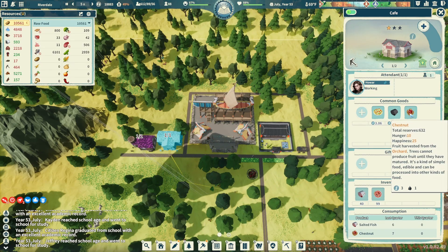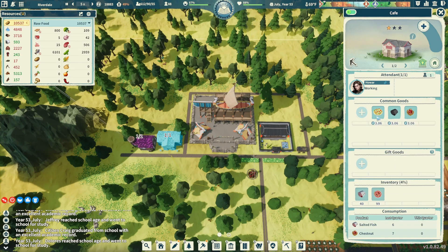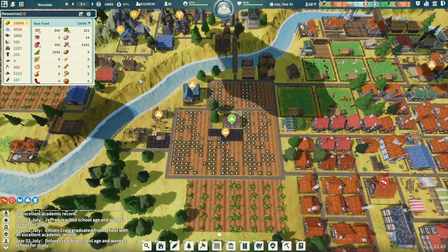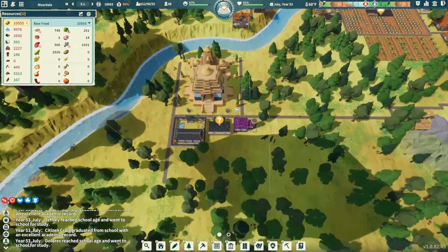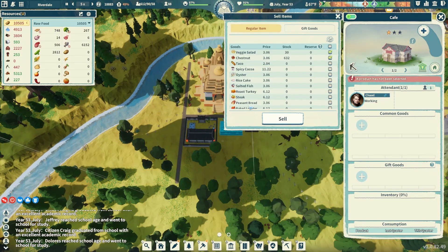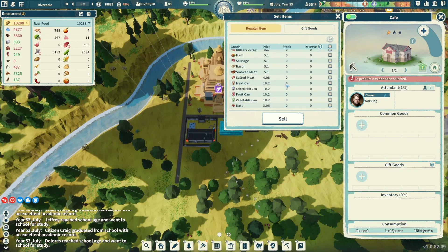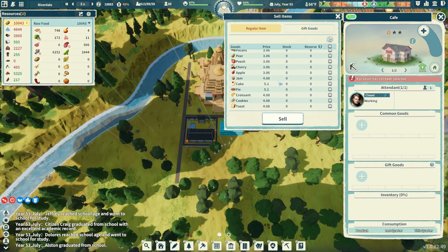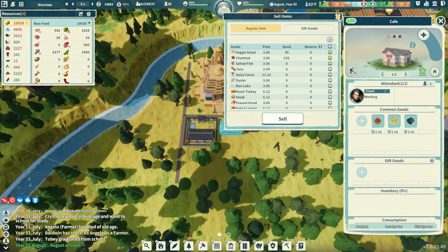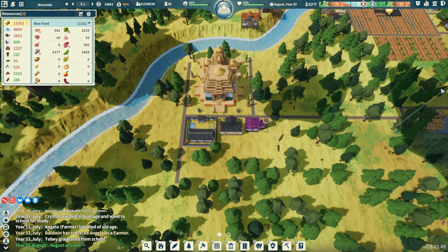We can see in the cafe that chestnuts are still utilized — perfect, exactly what we want. They also have veggie salads and we're eating those everywhere around town. July means we'll be harvesting soon. We should come over to our sun temple and set up the cafe — I'll do similar things: veggie salad, salted fish, and chestnuts — a bizarre collection but it's what we have. We can buy some apples or other things once we get better reputation with Carlos for cheaper seeds.